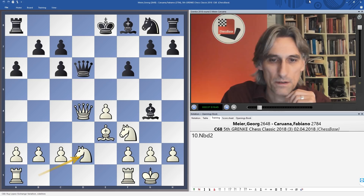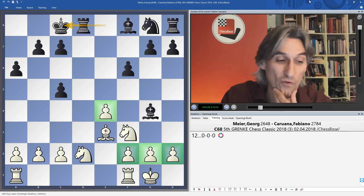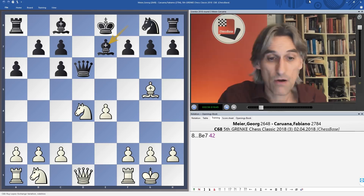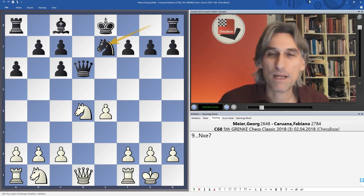After trading, and castles queenside, it's very difficult to convert that four-versus-three majority when black has the two bishops and very free development. Meyer took on d4 with the knight and Caruana played bishop b7. The most prudent move for white is probably to trade bishops, which reduces tension but gives black very easy development — you can castle queenside or kingside.